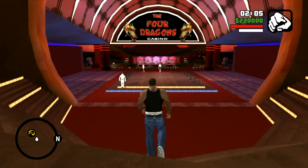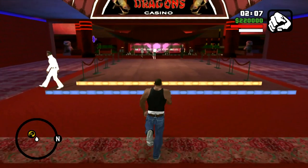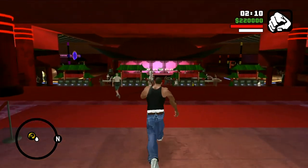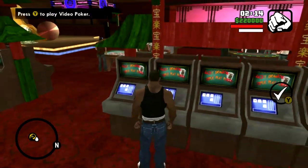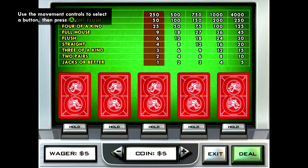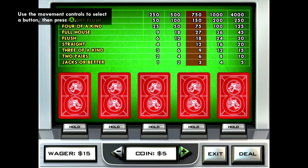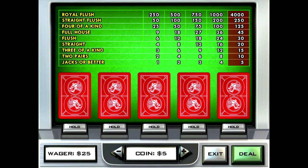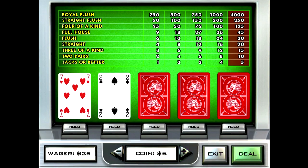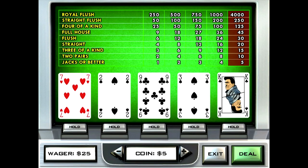Naturally, I'm going to save and then head back into the casino because the missions for Woozie don't start until later on. So this is the Four Dragons Casino — it's a nice layout overall: slot machines and video poker. Going to play video poker. Five bucks instead of 5,000? A lot better game. But I'm not going to sit here and gamble forever.